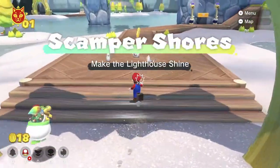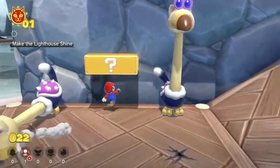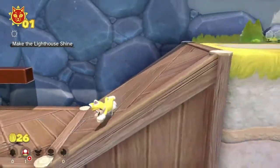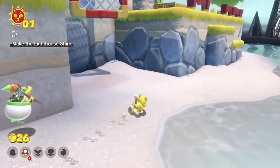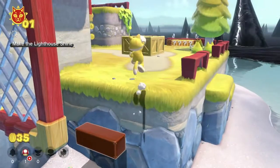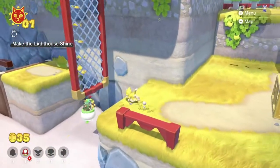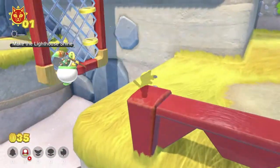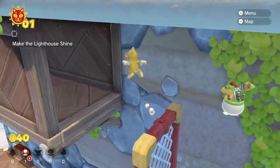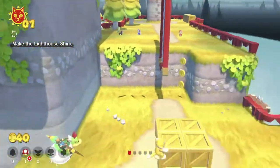By the looks of it, I can get quite a few of each power-up — I wonder what the limit is, I guess we'll find out later. There's a big lighthouse tower over there — that's exactly what I need to do: make the lighthouse shine. There are these ostrich things with cat ears — I guess everything has cat ears in this game. Bowser Jr. killed one and I killed one, so we're even. I'm going to pop that item and see what else we can find. It looks like there is a token up there but I'm not quite sure how to get it.